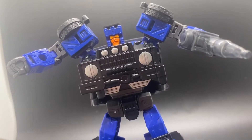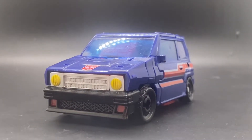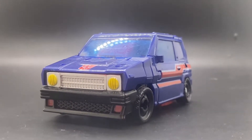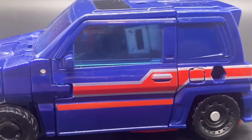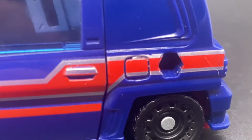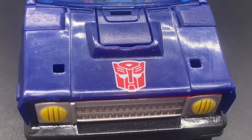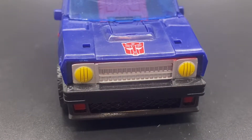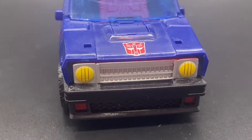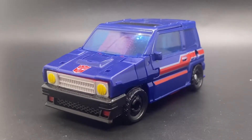No more mess that was the Crankcase figure. In fact, we have a really nice as well as very clean vehicle mode, with some luxurious stripes along the side, an outline for the gas port, a killer Autobot logo, as well as nice yellow headlights and a silver grille. However, other than that, it is a really boring vehicle mode.